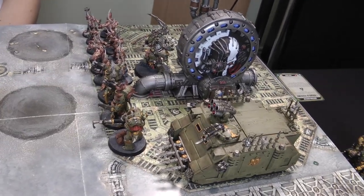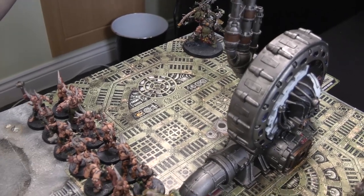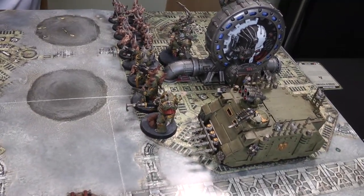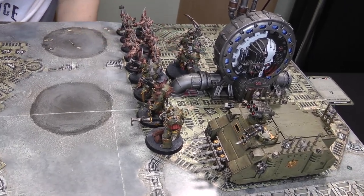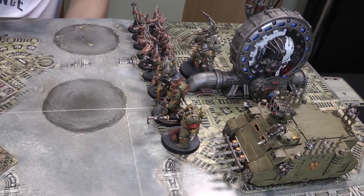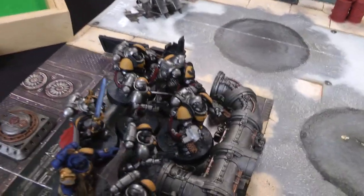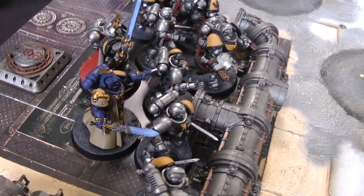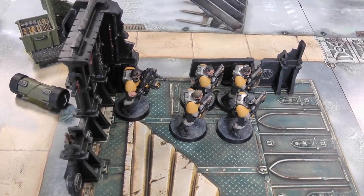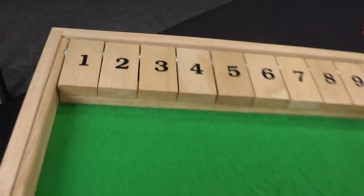The Death Guard deploy first. I could deploy Typhus in the corner and park the Rhino in front — you'd never get to him — but that would be really boring. Instead, we've got the Rhino at the front with the Plague Marines in it, the Tainted Cohort in the middle (they can't deploy via teleportarium this mission), and all the Poxwalkers here with Typhus behind them. Space Marines deploy Aggressors at the top of the deployment zone, Reavers slightly behind, Captain and Librarian behind them, Scouts with Concealed Positions next to the ammo boxes, and Inceptors kept in reserve.